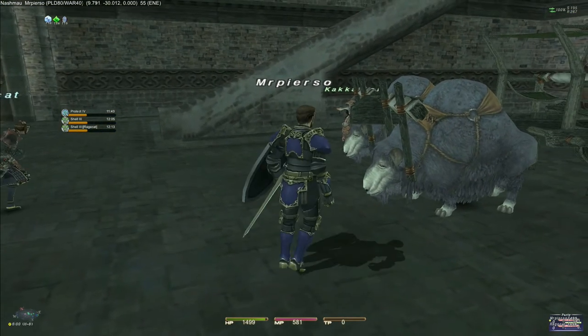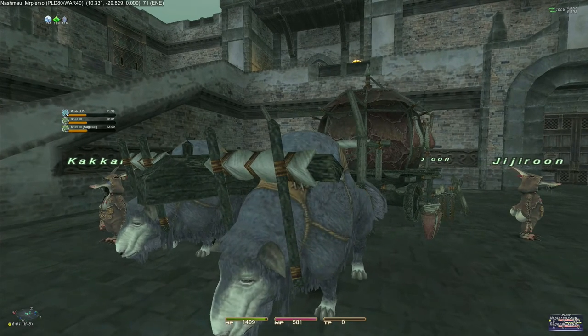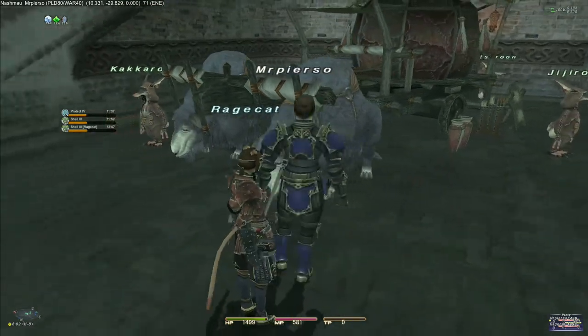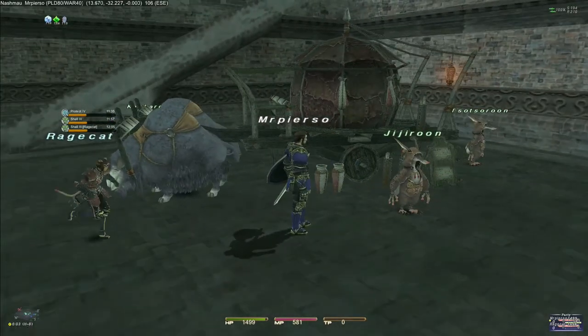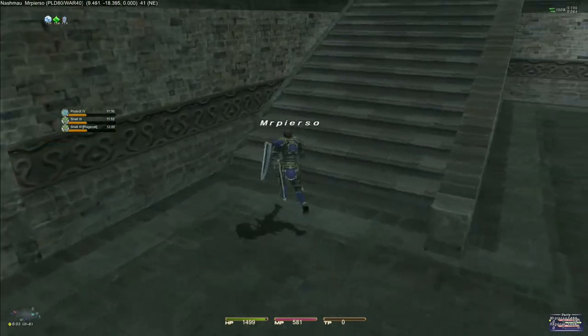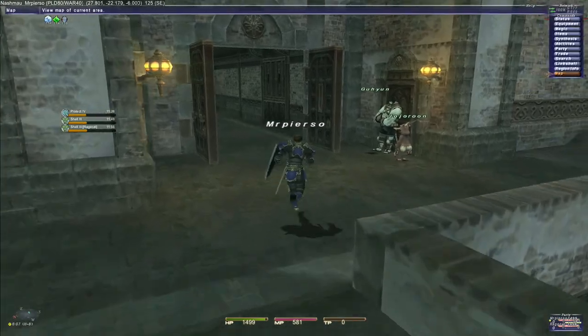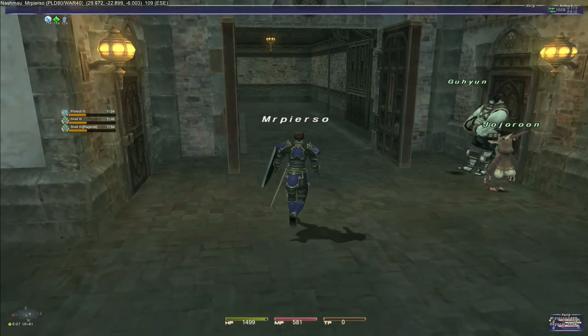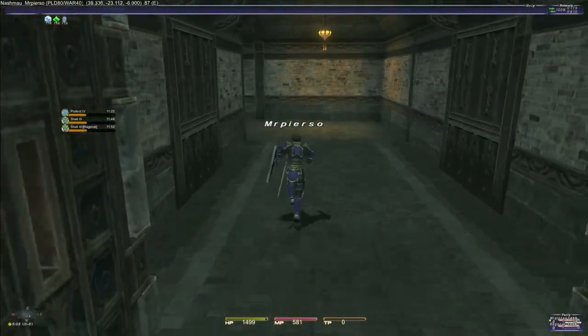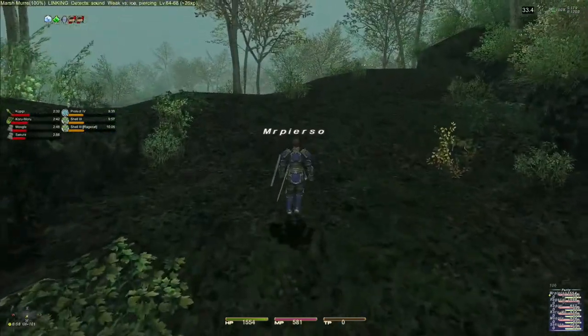Oh, look at these — different colored sheepies. They look so tired and depressed. Then we got some more Kikiran folk out here. They're another form of beastmen that I think was introduced for the first time in this expansion. Let's just try going out an exit and see what we're dealing with here.